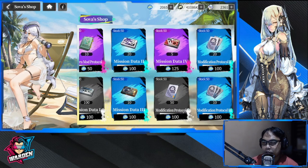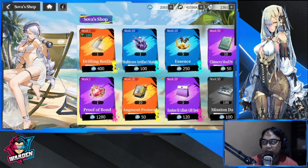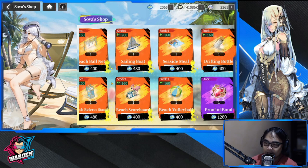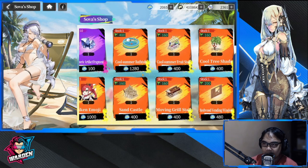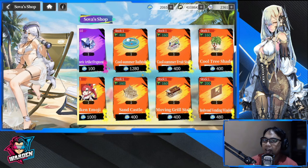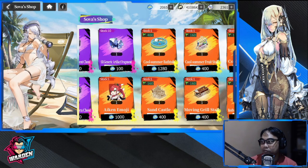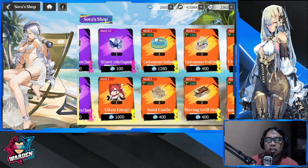Mission Data and Modification Protocol are also things you should buy, especially if you're more advanced or were playing during the soft launch. Some of you might also consider buying furniture, which is what I've been doing and I haven't regretted it. And obviously the Sova skin. Thank you very much, hope this information helped! Shoutout to the commenter who asked about what items are good to buy in the store. Take care, stay safe — this is the Warden and I'm out of here.